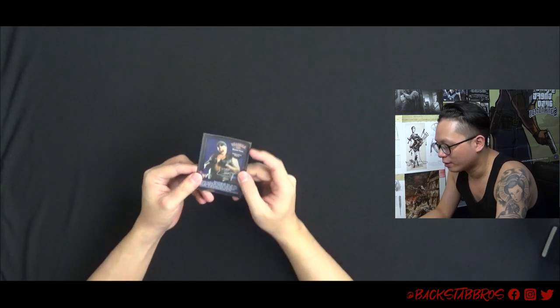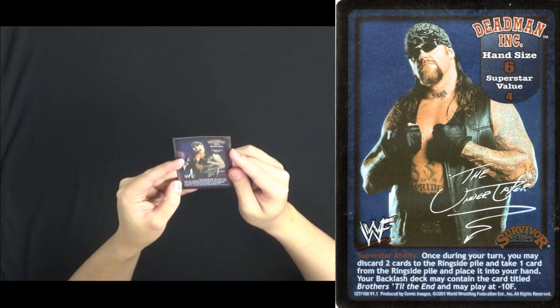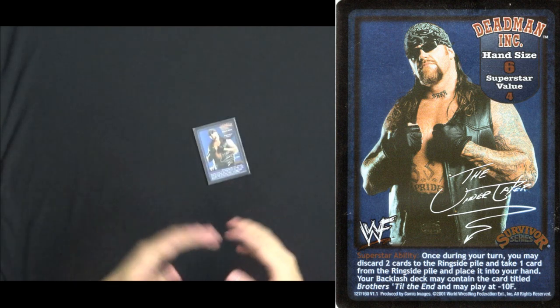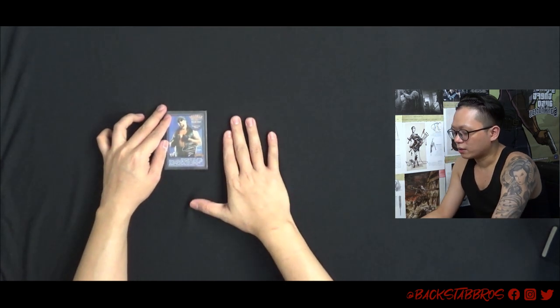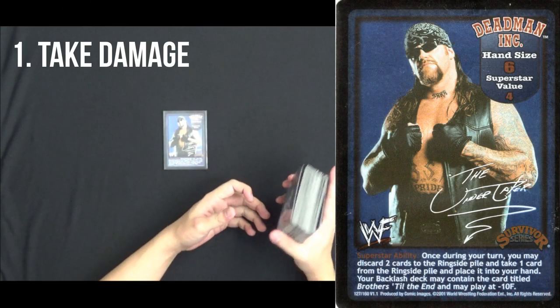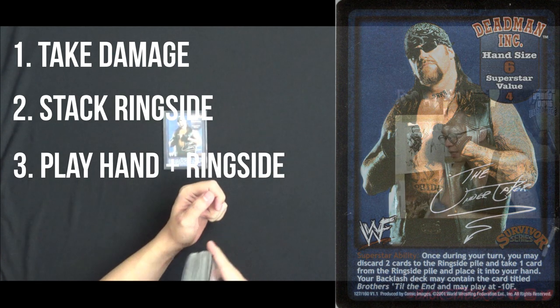Let me read out Dead Man's Superstar ability: Once during your turn, you may discard two cards to the Ringside Pile and take one card from the Ringside Pile and place it into your hand. Your Backlash deck may contain 'Brothers to the End' and you may play it at minus 10 fortitude — but I do not have that card and we are not playing Backlash, so let's just ignore that.